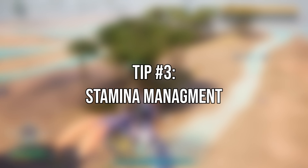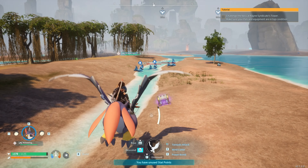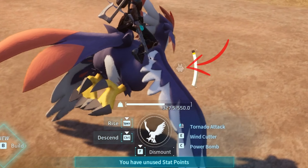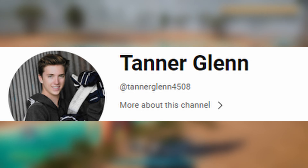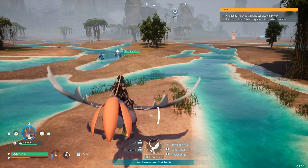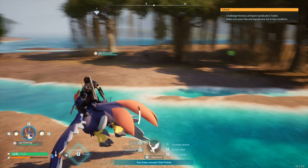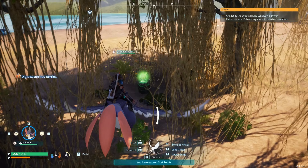Number 3: Stamina Management. Craft saddles for your Pals to ride and explore Palworld with ease. However, special moves consume stamina. Thanks to a community tip from TannerGlen4508, if you accidentally exhaust your Pal's stamina, dismounting and hopping back greatly accelerates the recovery process. For flying Pals, pop your glider and get back in the saddle midair.